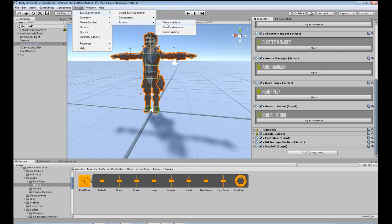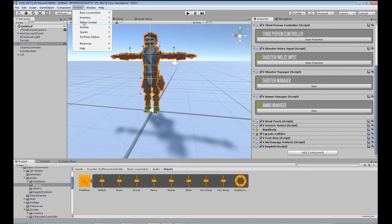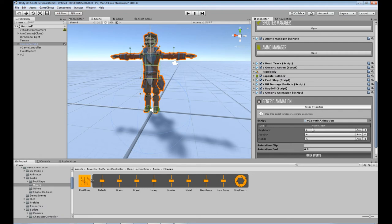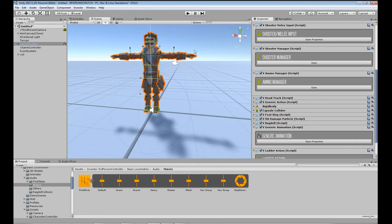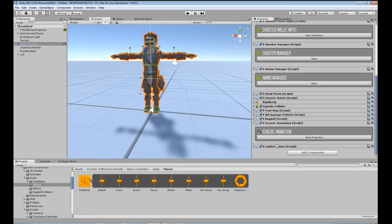We've got generic action — we already have one of those in our setup, so that's fine. We're also going to add generic animation — this allows you to do something like press K to do a dance, or go up to a chair and sit down, with your action input set up for that. Just putting it on there for now — not going to go over it in depth until we start using it later. We also want ladder action — we want to be able to climb up ladders in this game. We add the ladder action script and that's all pretty much set up and ready to go for when you run into a ladder.